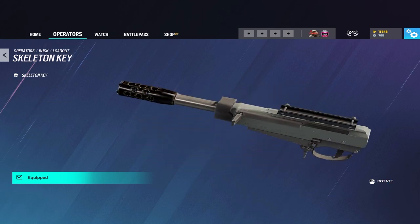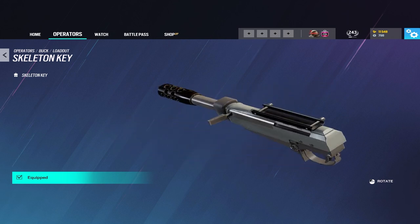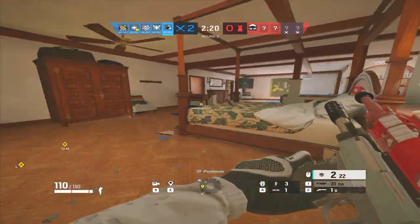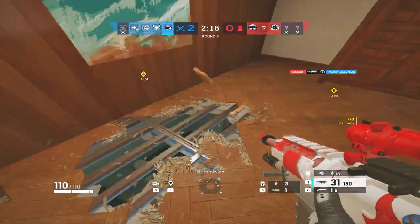And then finally, we have his primary ability, the Skeleton Key — the underbarrel shotgun. The Skeleton Key allows you to shoot a shotgun as an underbarrel weapon from his primary gun. In order to teach you how to use this ability properly, let's get into the next section of the video.